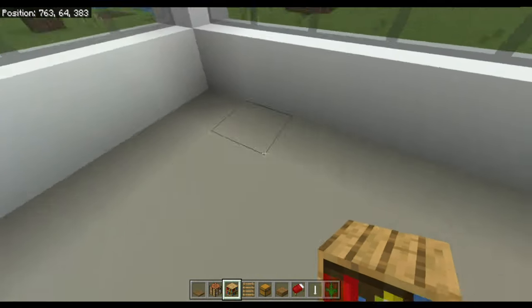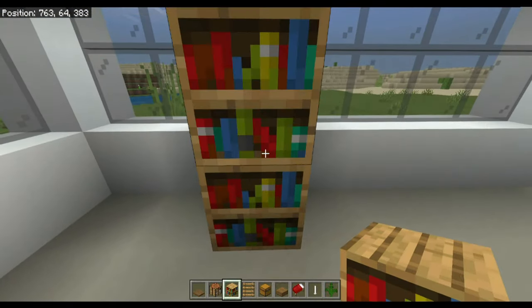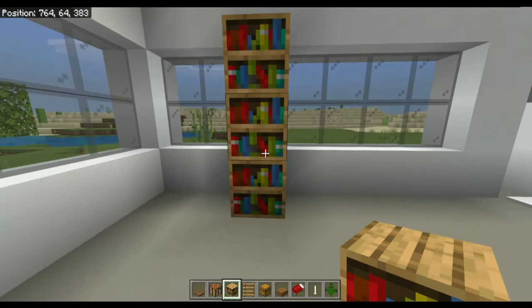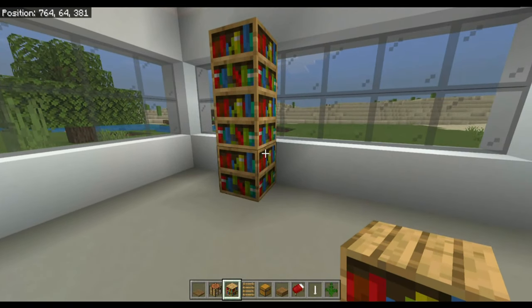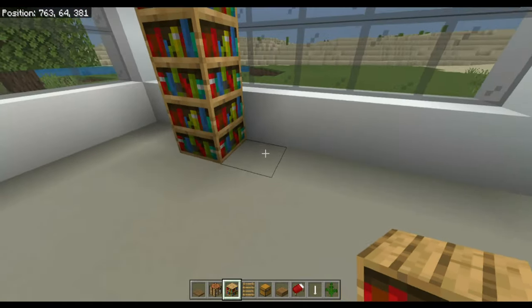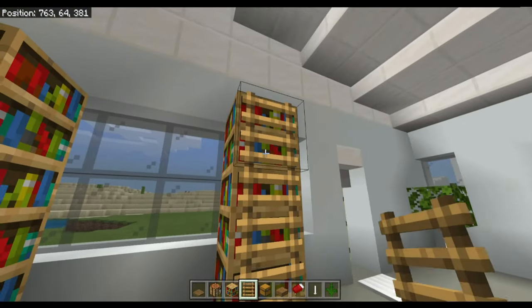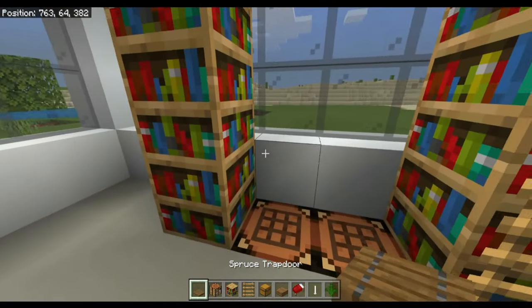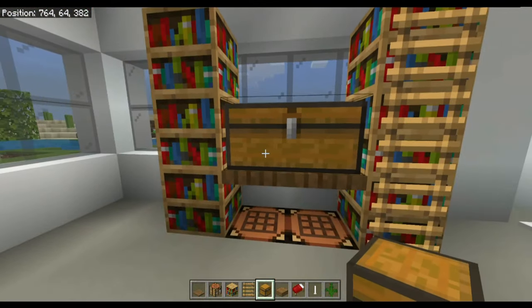Come to here, two blocks away from the wall. Put two bookshelves there and another one on top. Skip two blocks and do the same thing, then put ladders going on those. Break these two blocks and replace them with crafting tables, then get your spruce trapdoors and put them there as shelves, and put your two chests like that.